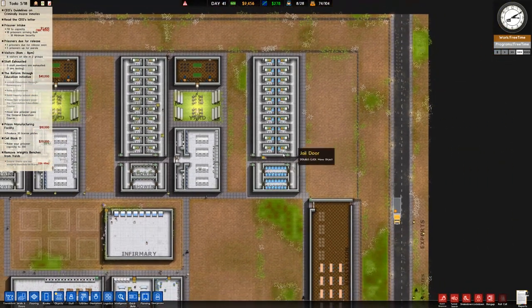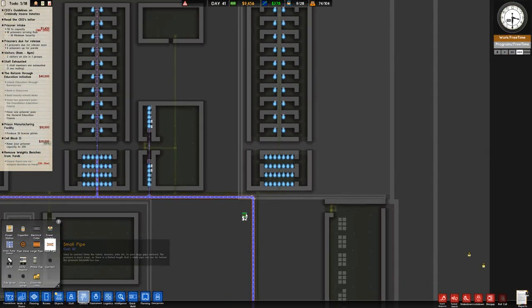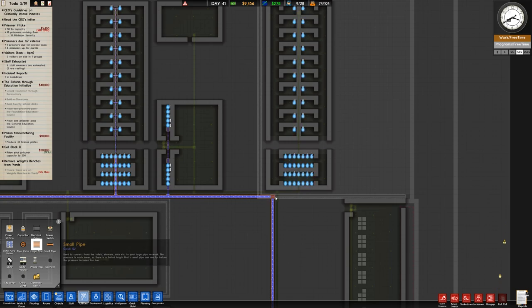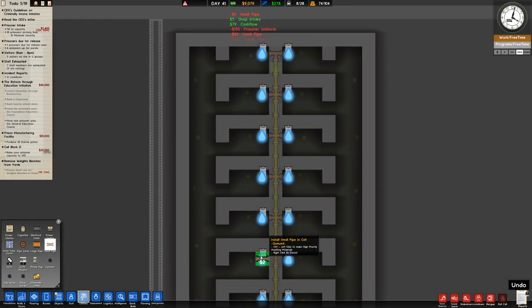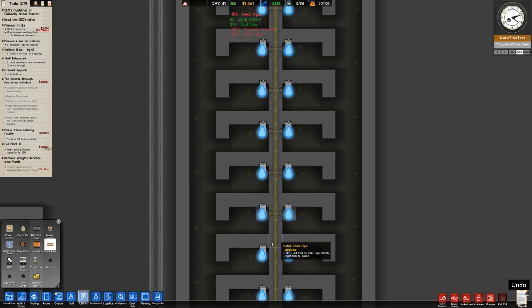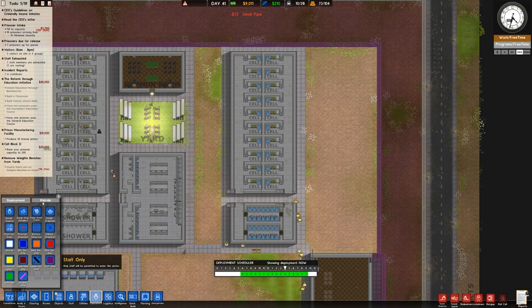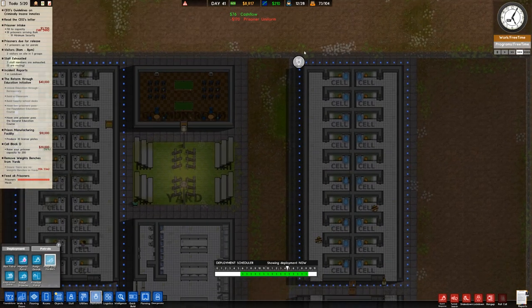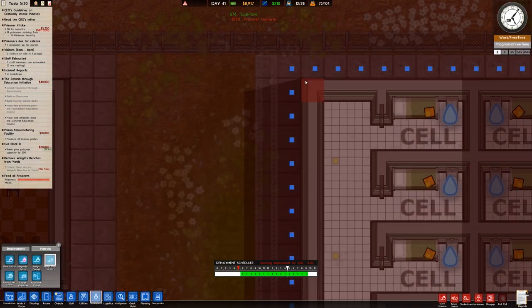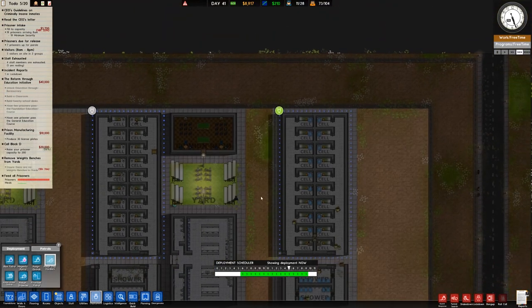We have this cell block here which is currently lit up. We'll go over to Utilities, then the small pipe, and run the large pipe up into there first, then the small pipe running right up to the top, and put in these little T-sections — that'll get everything connected. I also need to check, since it's been a few weeks, whether we have the patrol around the outside. In Deployment, Patrols — no we don't, so I'll set up a patrol route around the outside with a dog handler, set to all schedules.